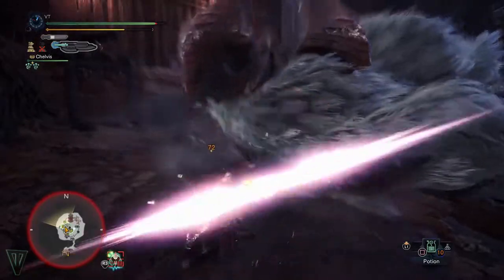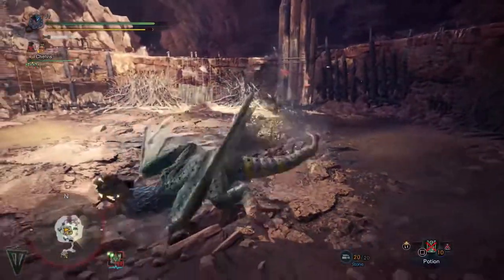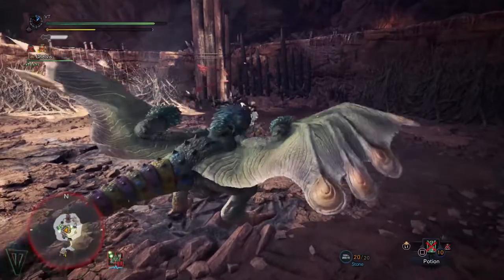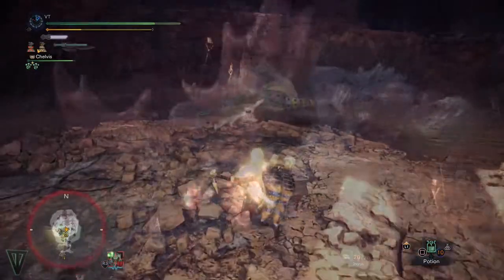One of the greatest tools in the hunter's library is the slinger. You can mix it in with your weapon combos, but more importantly, you can use it to smash monsters into walls. It seems, however, that there might be some confusion around how and particularly when you were able to do this, so let's clear that up a little bit with this short tutorial.